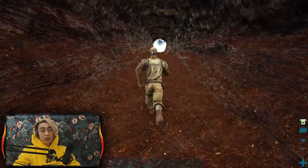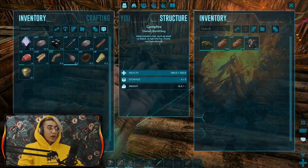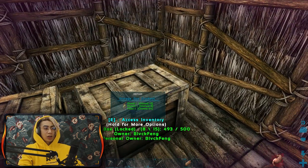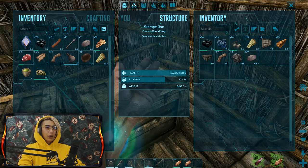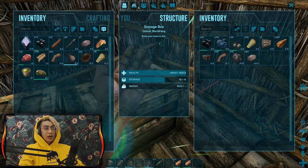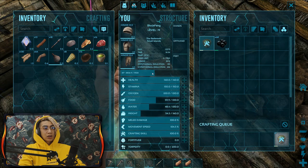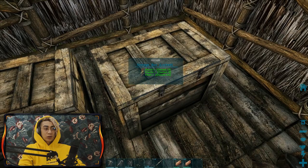I'm going to drop these two spoiled meats, pick up some narco berries, and craft more narcotics. As you can see, the meat all spoiled at once. I'll split the second stack too - they'll all split in 11 seconds. Crafting narcotics gives quite a lot of experience - look at that big jump, especially at level 19. I remember back in the day people used to level up their characters this way.